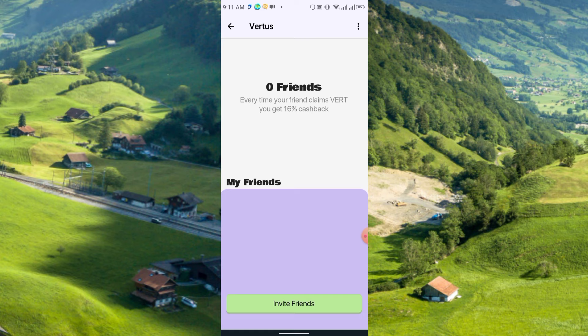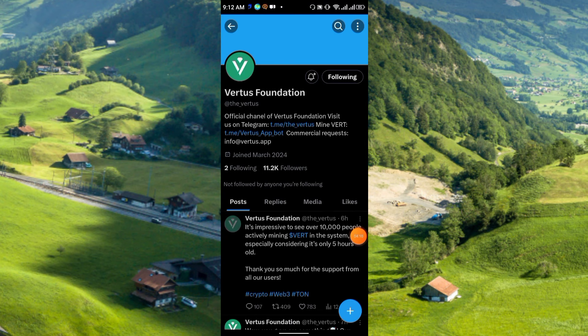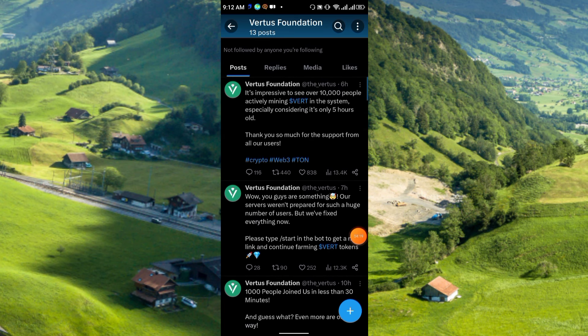In the Friends section, every time your friends claim VERT you will get 16% cashback. Simply click Invite Friends and share with your friends and family. Overall the project looks good and is exactly like Hotcoin. The Countries feature is not available yet — it will be coming soon. This is the official Twitter of the Vertus Foundation, where you can get more information. The project is overall good and we are in a very early stage.